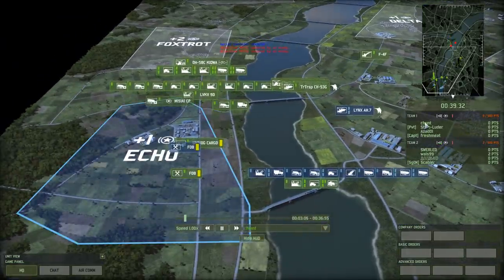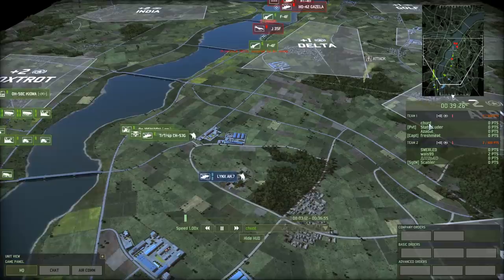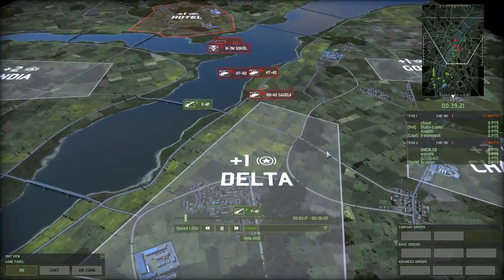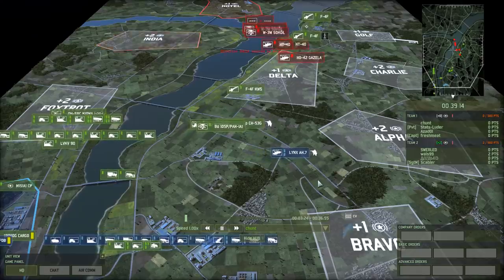Chunt is what I usually call the lead player, which means that if somebody leaves — either disconnects or quits — he gets the units. So Chunt might have to deal with more units than he's actually looking for.